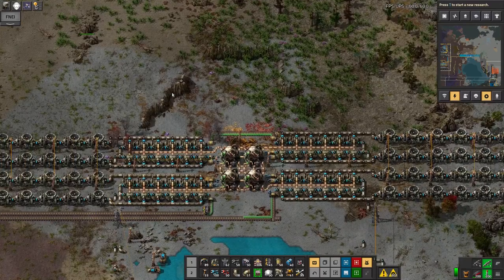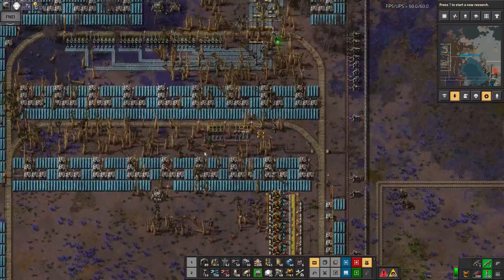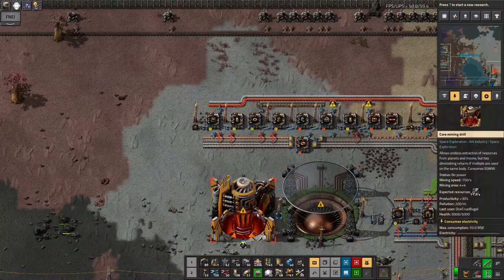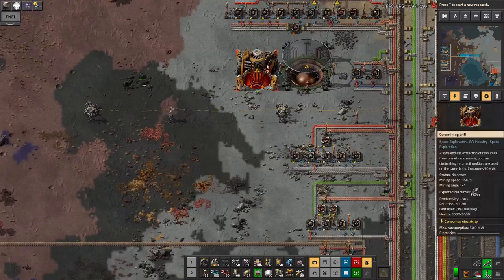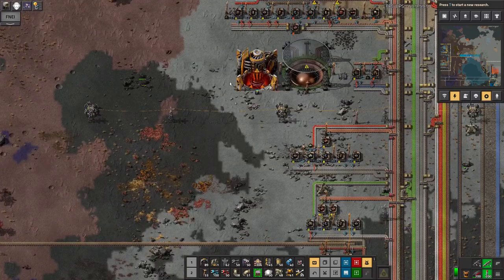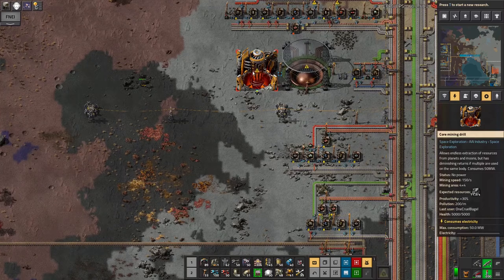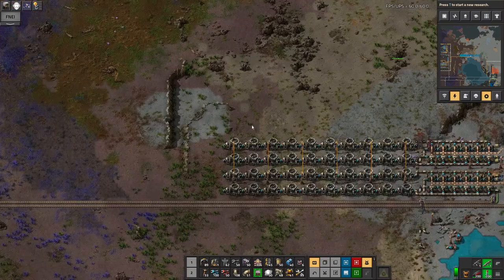There's a slight problem in that at the moment I'm wasting virtually all of the energy being produced, because my solar is basically producing enough to keep the whole base running. But now I can go back and turn these on without worrying about the amount of power they produce. I can build another one of these drills — maybe another two of them. It'll reduce the effectiveness a little bit, but I'll still get more out than if I had fewer.